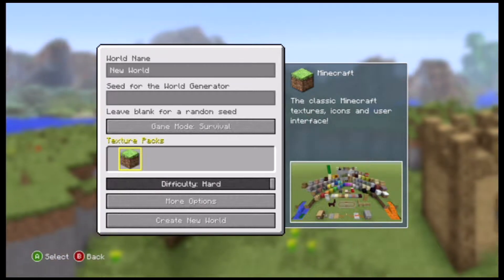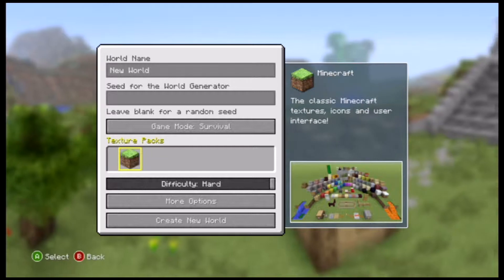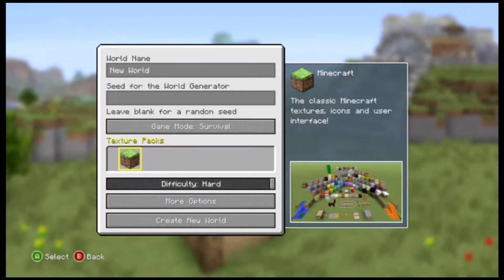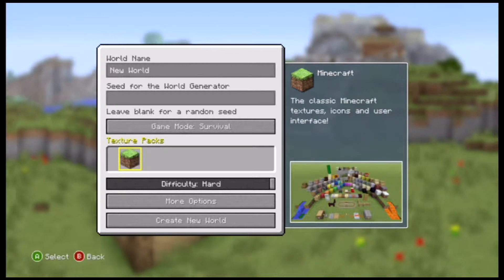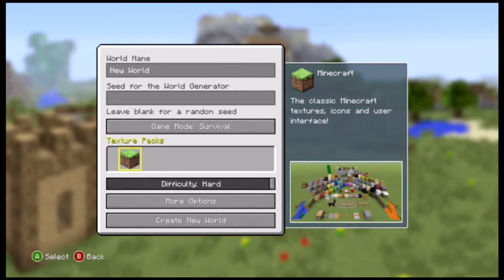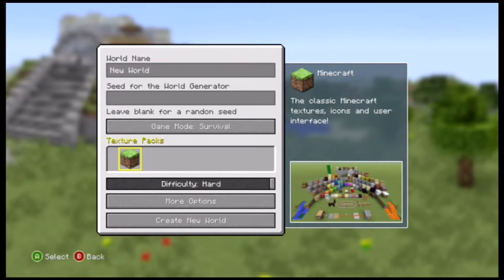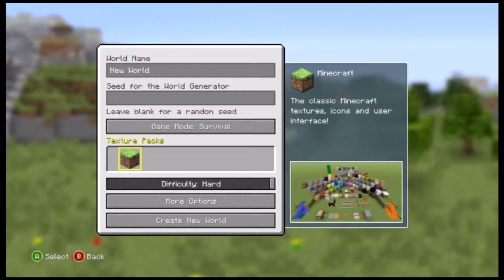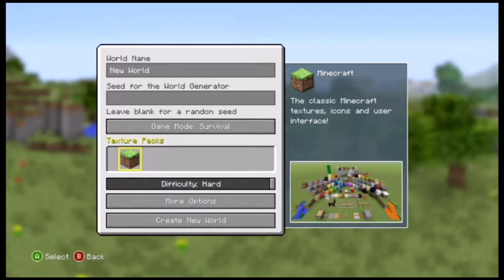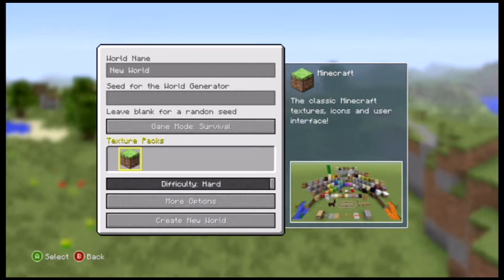They now have texture packs and mashup packs. Texture packs are in the PC version, and I'm pretty sure the PC also has mashup packs. The difference is texture packs just change the actual texture, while mashup packs are like a themed thing from other games — like Star Wars, Halo, Borderlands. As of now they don't have any, but mashup packs will have trials just like skin packs, and you'll need to buy the full versions — they won't be free.